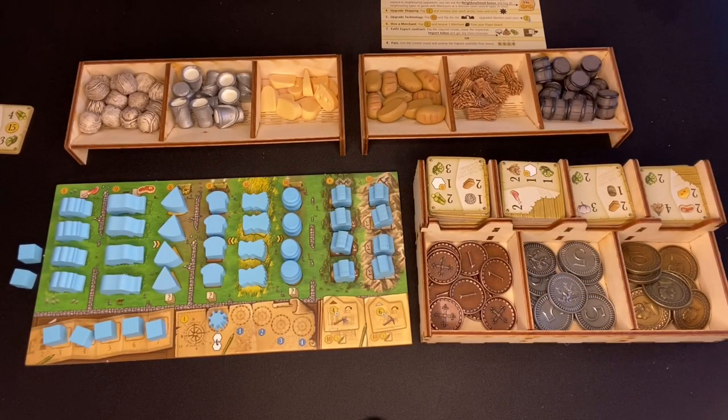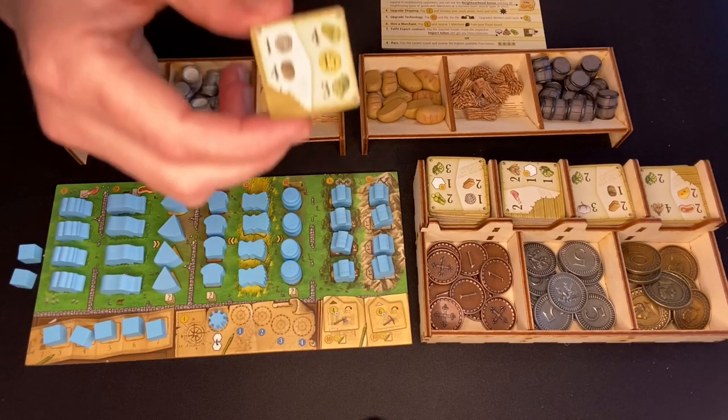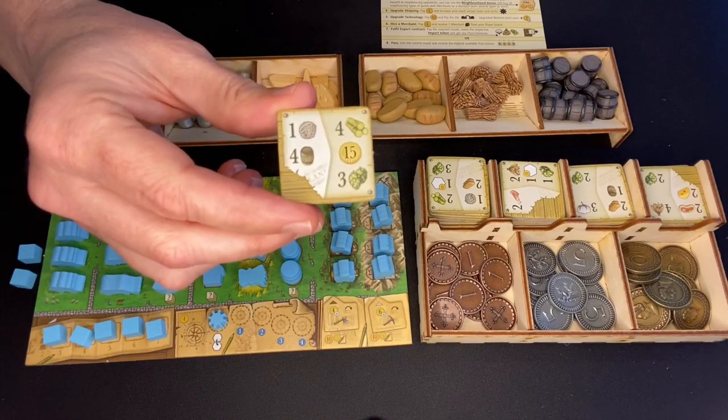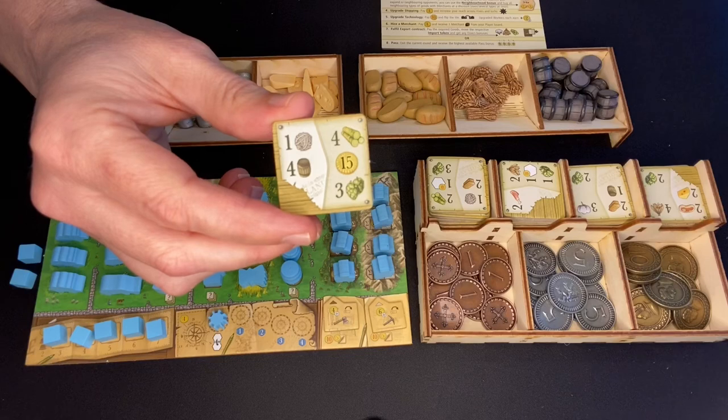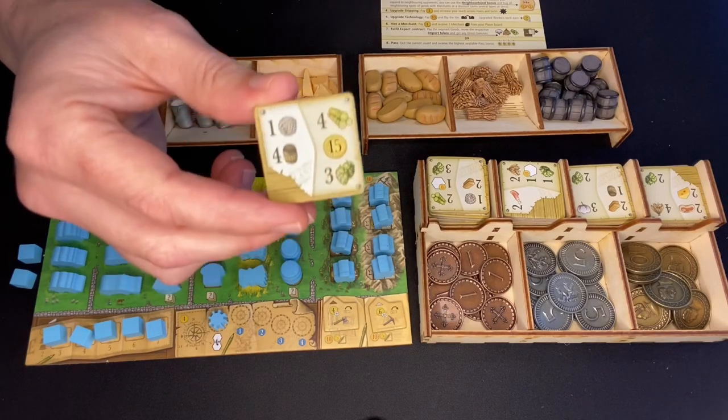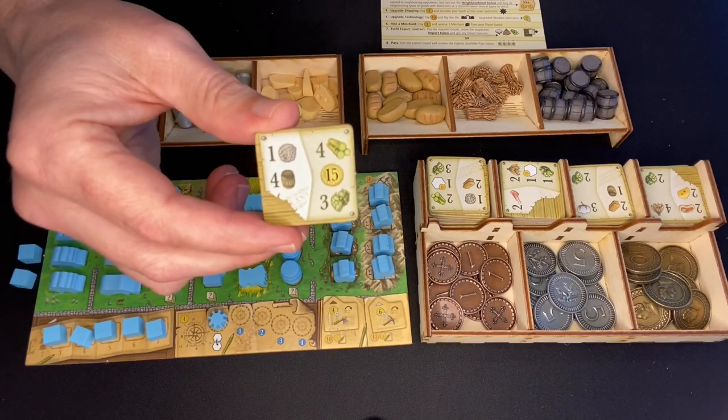Here are the major parts of Clans of Caledonia. What you're trying to do is create an economic engine that's going to allow you to have the most money and the most victory points at the end of the game. Part of that is done by fulfilling export contracts. One example says you can trade four barrels of whiskey and one wool and receive four sugarcane, 15 gold, and three hops — and hops are worth some points at the end of the game as well.